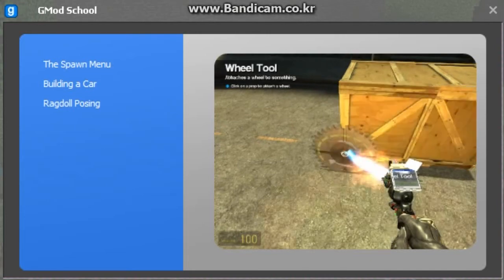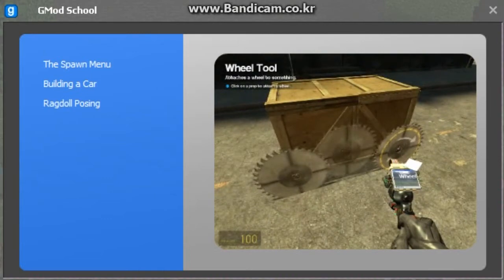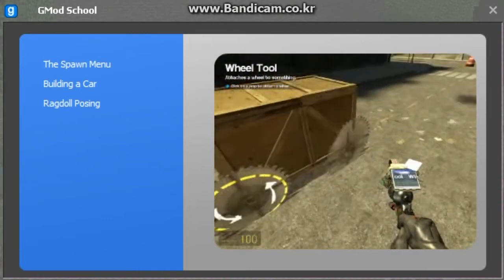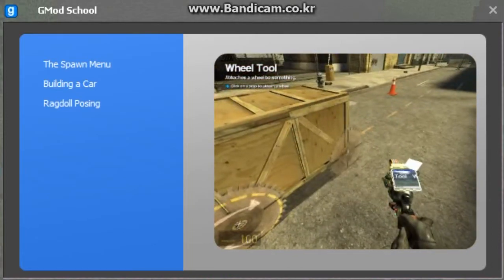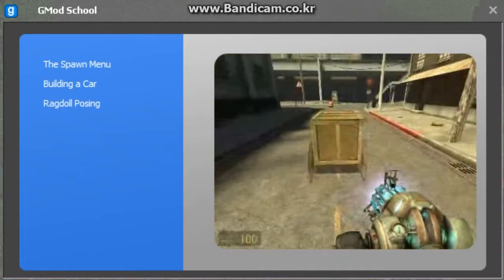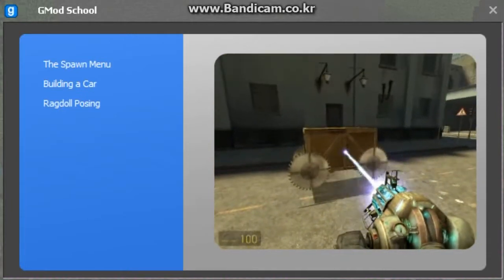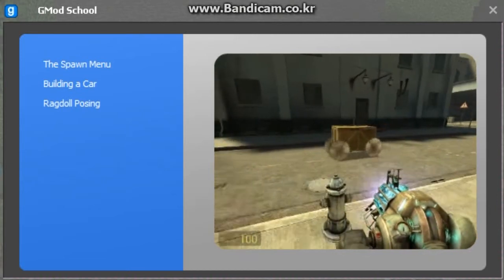When you close the spawn menu you'll be holding the tool gun. Place the wheels by shooting where you want them to be. Press E while looking at a wheel to reverse its rotation direction. Choose the fizz gun and press reload or touch the box to unfreeze it. You should now be able to control the wheels with keys seven and four on your numpad.